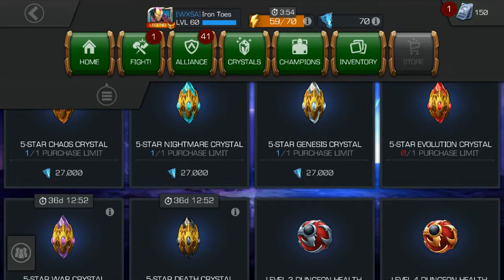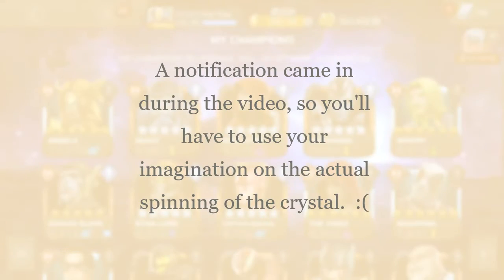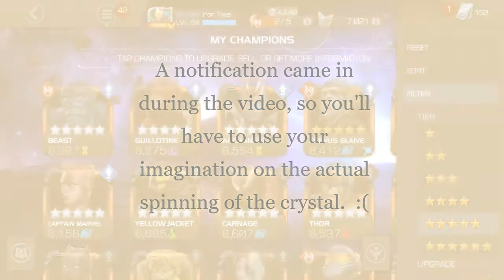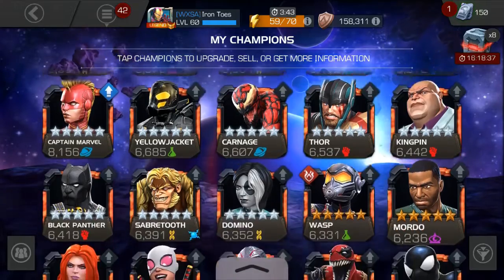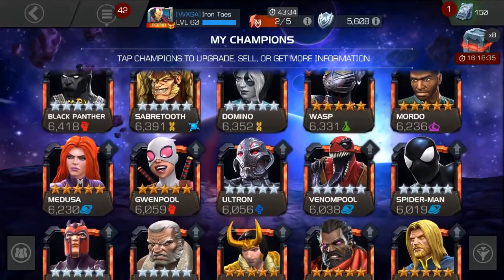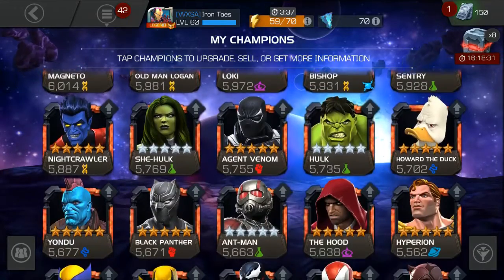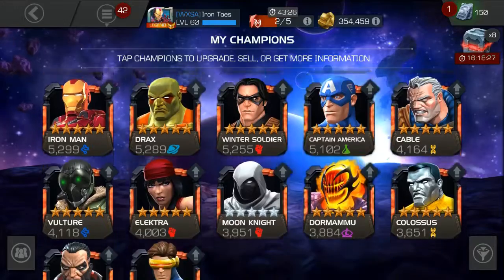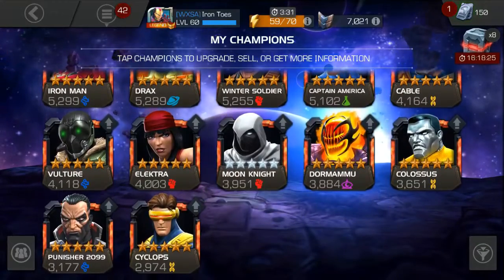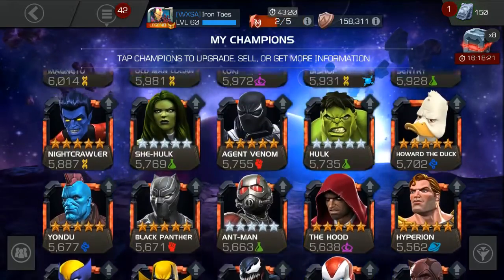Here we go, I purchase it and we're gonna spin it. Special — it's buried in here. Evolution crystal, all right, a little twirl. We have like a 40% chance to get something we want here.